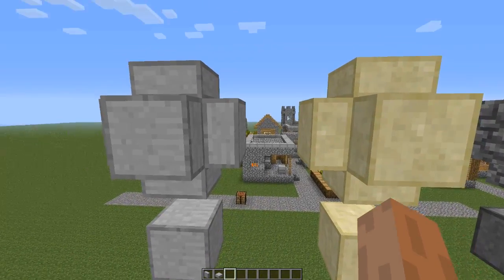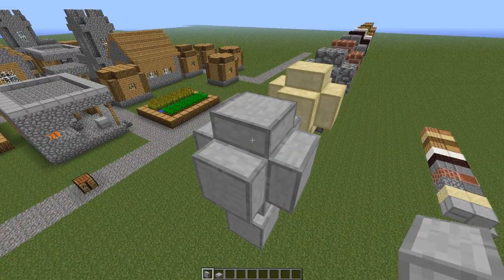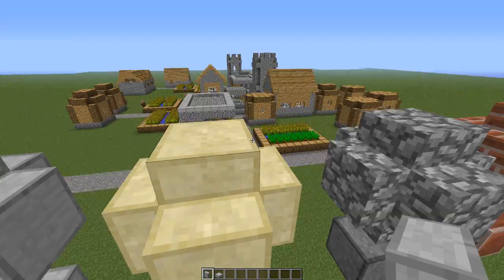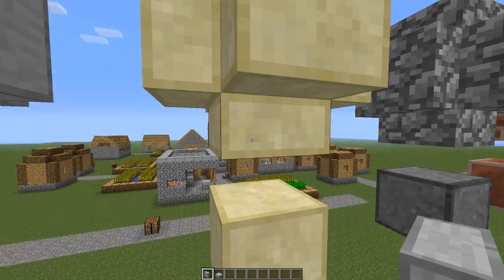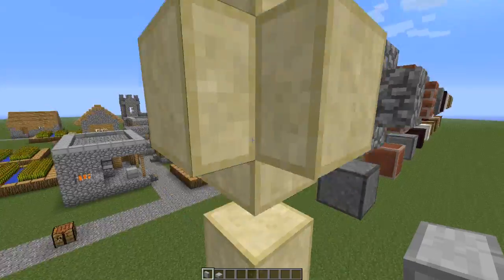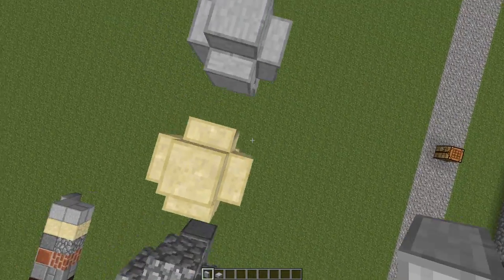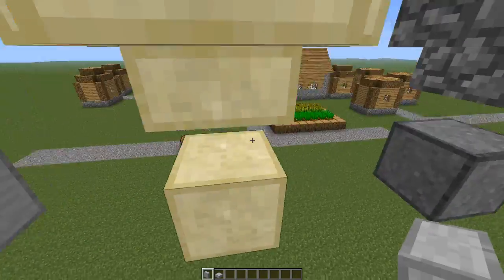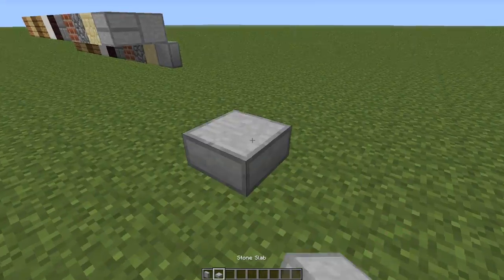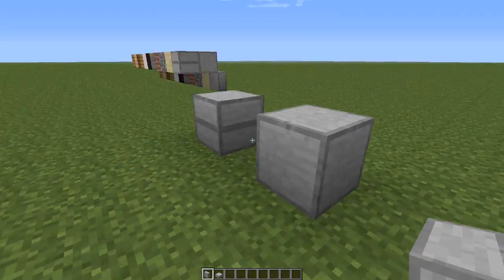Anyways, back to the mod. You can place the vertical half slabs in any orientation you wish, as you can see here. We've got the bottom, the top, and these on the sides are north, west, south, and east. And when you place two of them in the same area, just like the regular slabs, you get a full block.